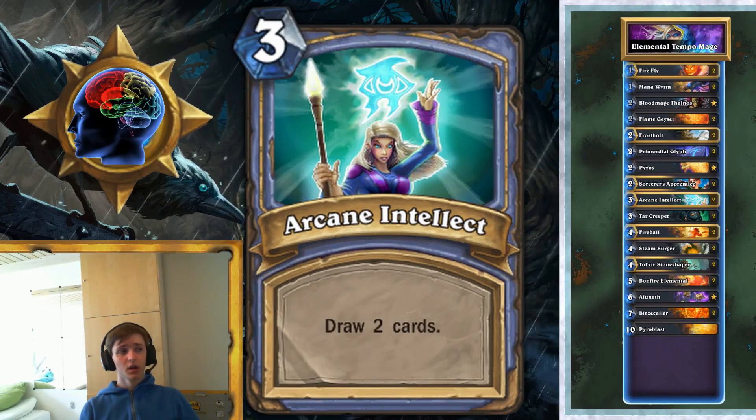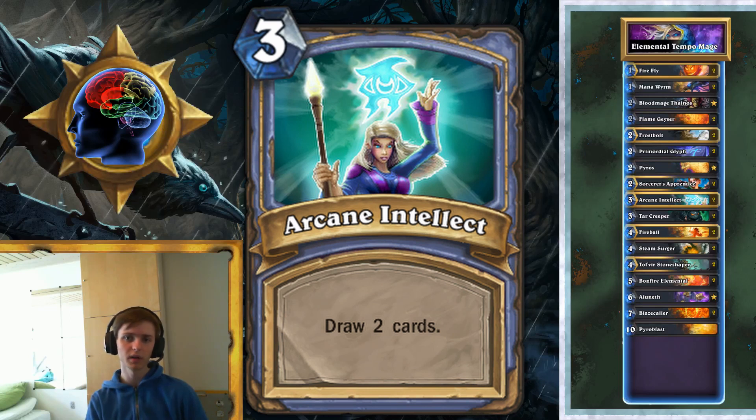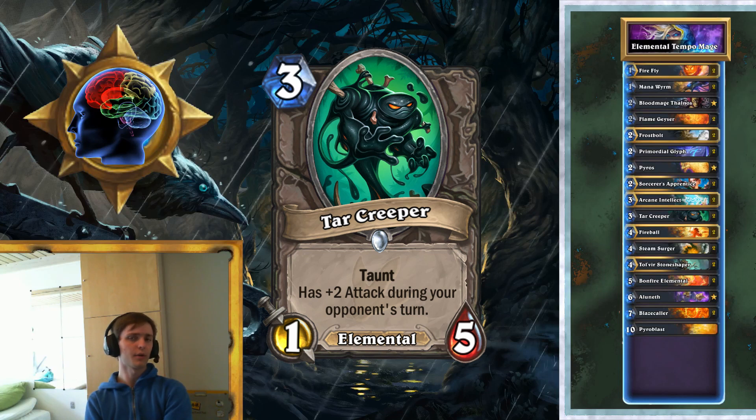Next card up is Arcane Intellect. We like card draw because it's a pretty cheap deck, so you're often going to run out of cards if you don't draw some, since you can often play more than one card per turn. It's nice for refilling and has a pretty nice cost for what it does. I'm playing Tar Creeper — he's really there for beating aggro decks, but also super good at protecting your other minions. He triggers the elemental synergy and is just a solid minion played in so many decks because he's good.